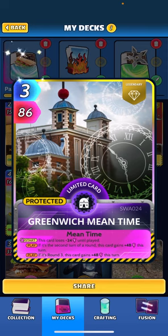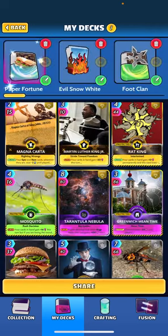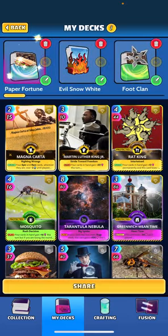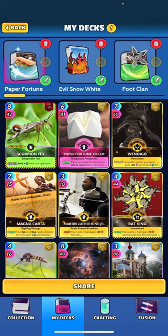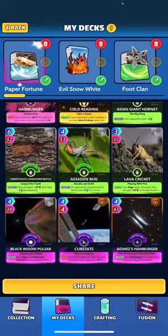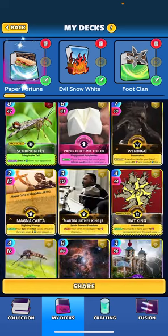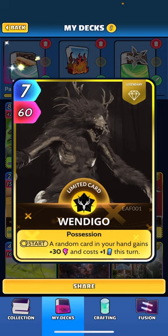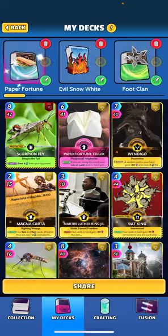Green Witch is a nice big beefy card for three energy — I felt like we needed a little power in the deck. It's a space card for our Paper Fortune Teller and combos with Cube Sats as well. We added Wendigo — we're getting a lot of cards discounted because of Magna Carta and stealing energy from our opponents, so Wendigo is kind of neat. Every turn one of our cards in hand gets a plus 30 power buff, though it costs one extra energy — still a pretty big buff.